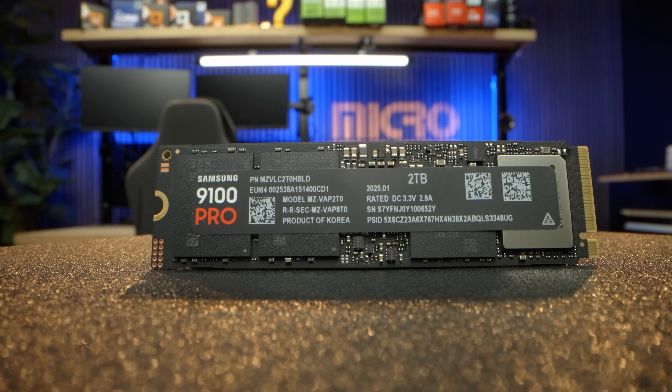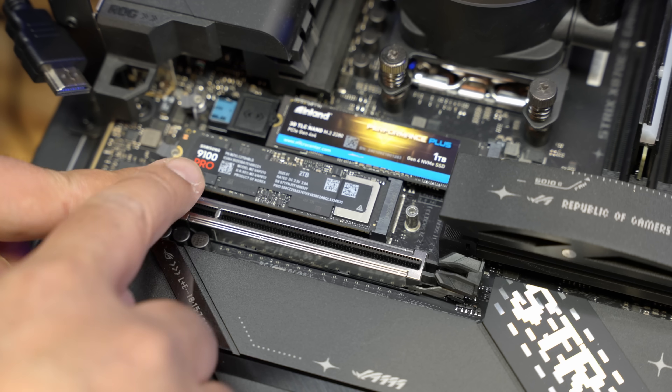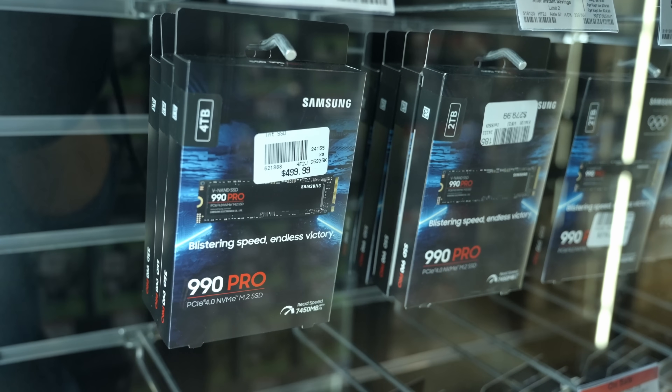The move to NVMe SSDs allows for the SSD to communicate directly with the CPU via the PCIe bus, with each lane on PCIe 3.0 allowing for a 1 gigabyte per second speed bidirectionally. This means a PCIe 3x4 SSD can reach a throughput of up to 4 gigabytes per second — that's already 8 times faster than a SATA SSD, and that's on PCIe 3.0, which is now two generations old. With PCIe 4.0, you have 2 gigabytes per second per lane, so a PCIe 4x4 SSD can have up to 8 gigabytes of throughput. PCIe 5.0 has 4 gigabytes per second per lane, or up to 16 gigabytes per second for a PCIe 5x4. That is crazy fast.